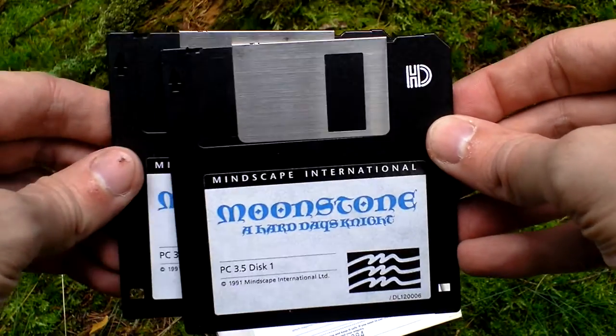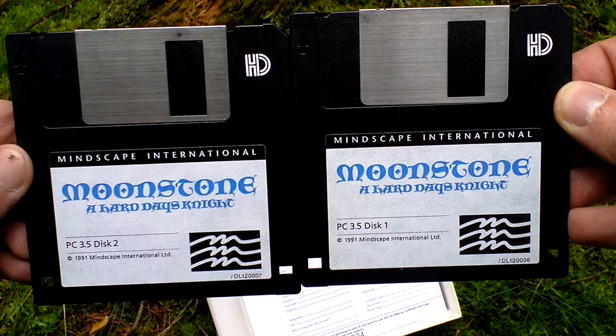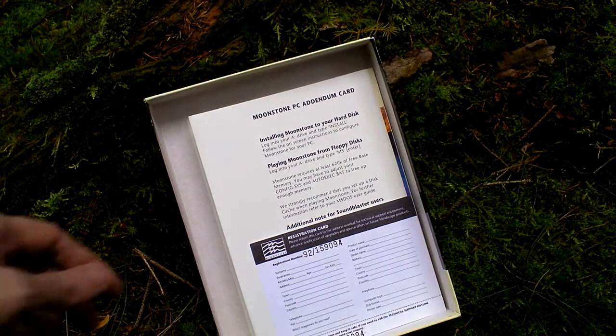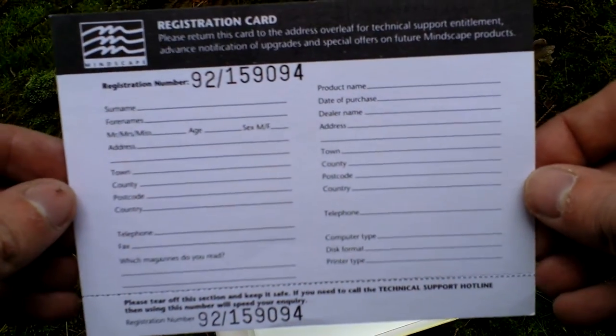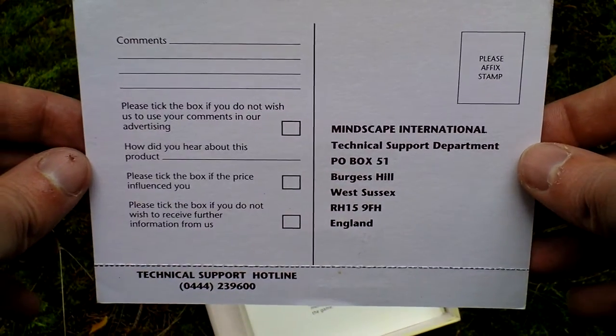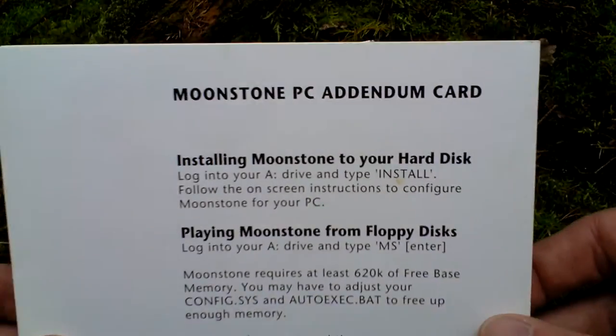Inside the box, the contents are first of all the game itself on two three-and-a-half-inch discs. I have the three-and-a-half-inch disc version, and there is also a five-and-a-quarter-inch disc version of course. Here is the registration card and a PC addendum card.